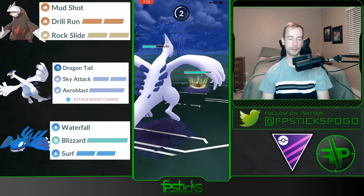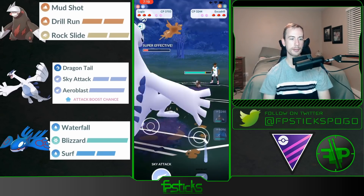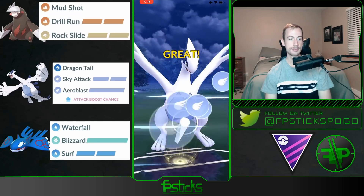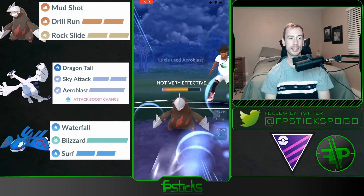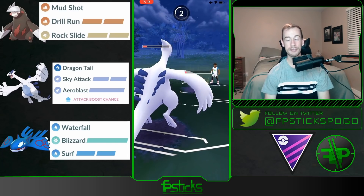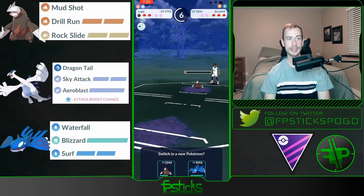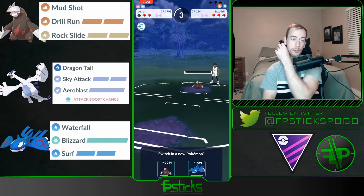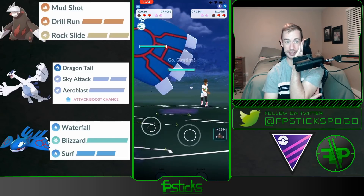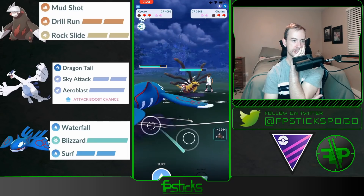Mammothswine lead is pretty scary — we're both hitting for neutral damage and Powder Snow is doing much more damage than my Mud Shot. I swapped to Lugia on the off chance they threw Bulldoze, but they're definitely going to be throwing Avalanche the whole time. The fact that they allowed me to throw that Drill Run before they threw an Avalanche allowed me to make that play. They let me get to an Aeroblast — that's really good for me. But I've seen a Mammothswine and I've seen an Excadrill — they probably have a hard counter to Kyogre in the back, some sort of dragon type, since they're already double weak to Kyogre.